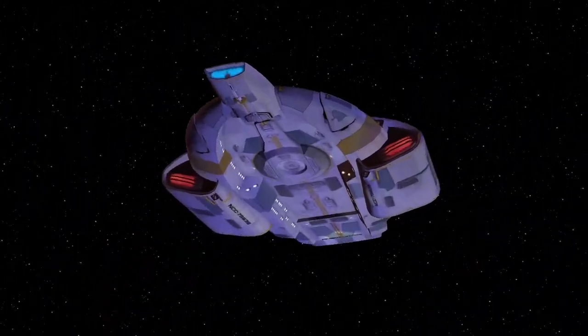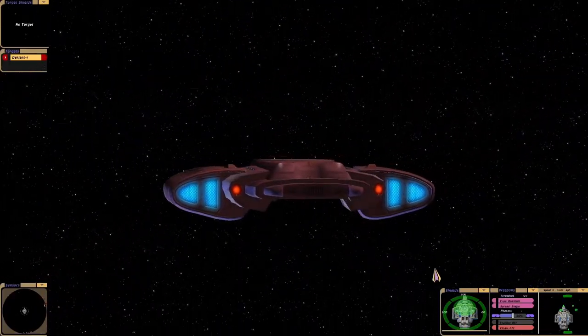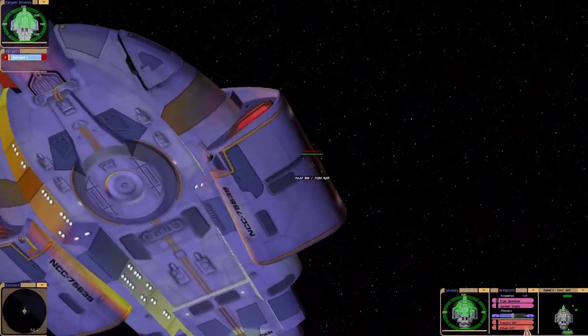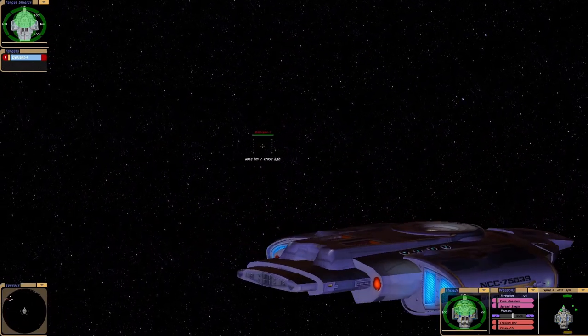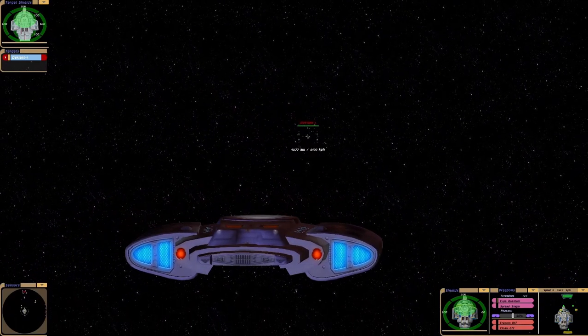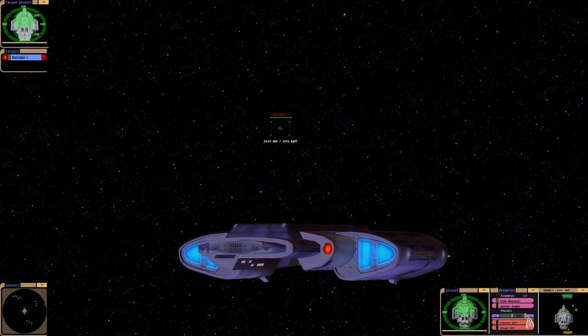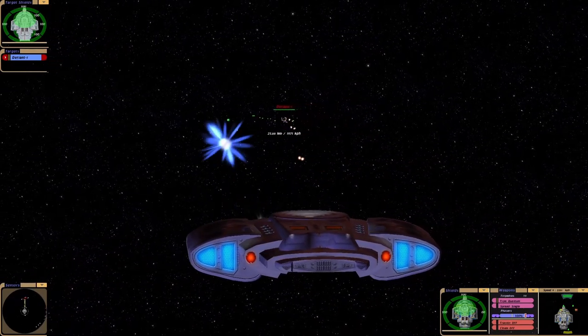Red alert, shields up. So visually speaking, it's definitely from the mirror universe, isn't it? I'm interested to see what sort of weaponry we have. Green disruptors. And we have a cloak, as with mirror universe ships. Quantums.